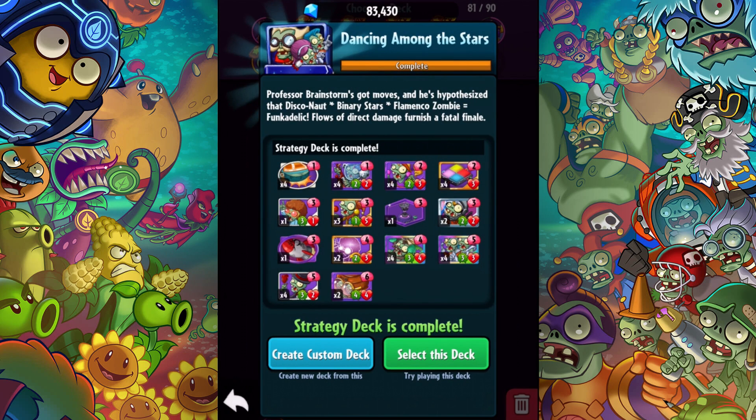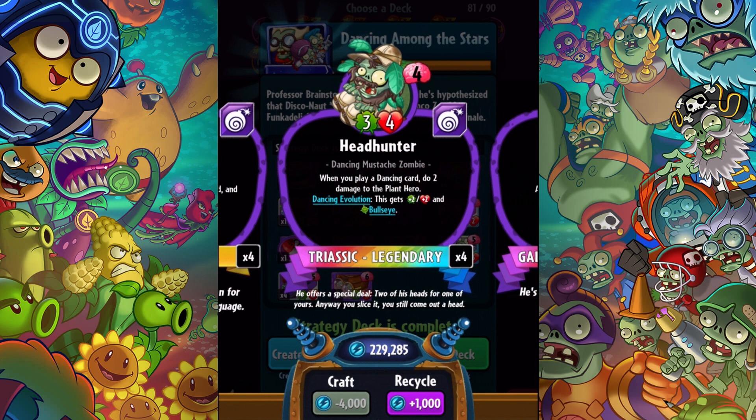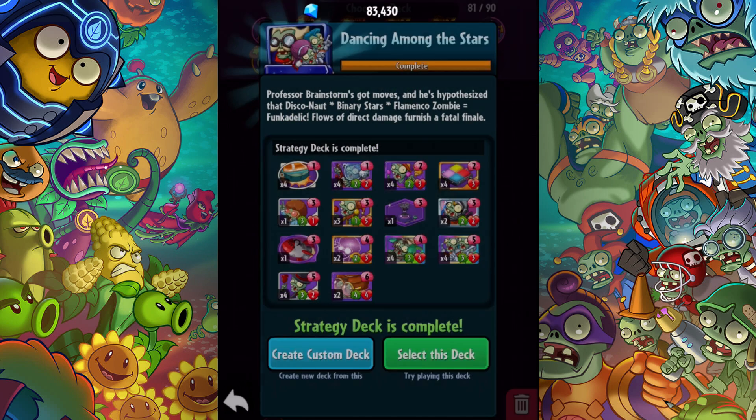Just taking a look at what all is in this deck — it looks like we're gonna have some overshoot, some dancing, and hopefully when you win, you play a dancing card and do two damage to the plant hero. That could be pretty cool.